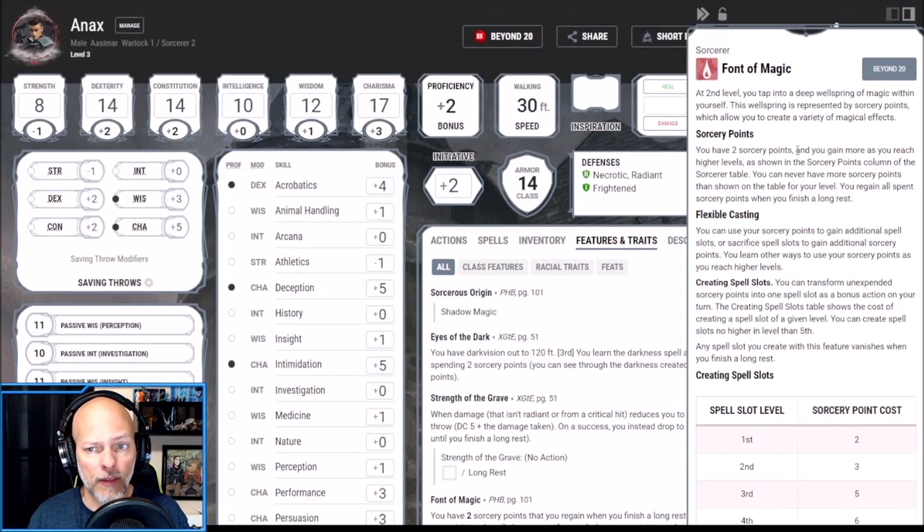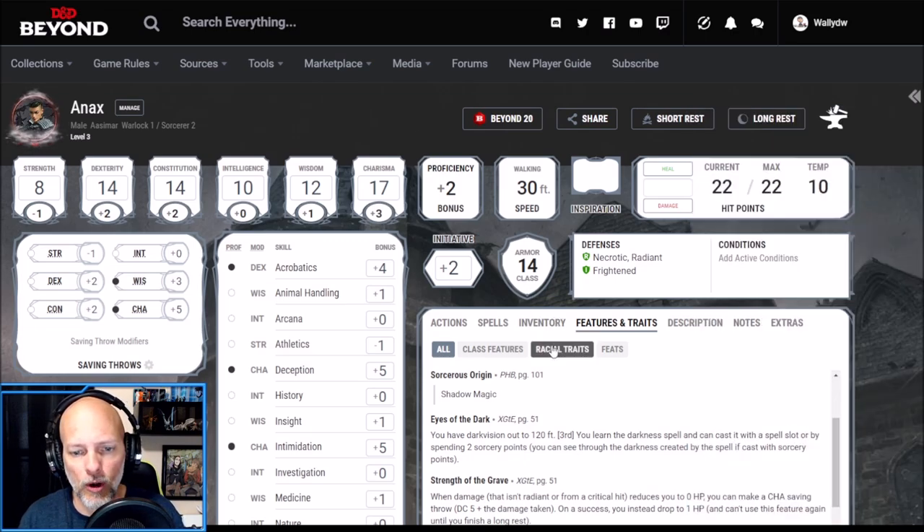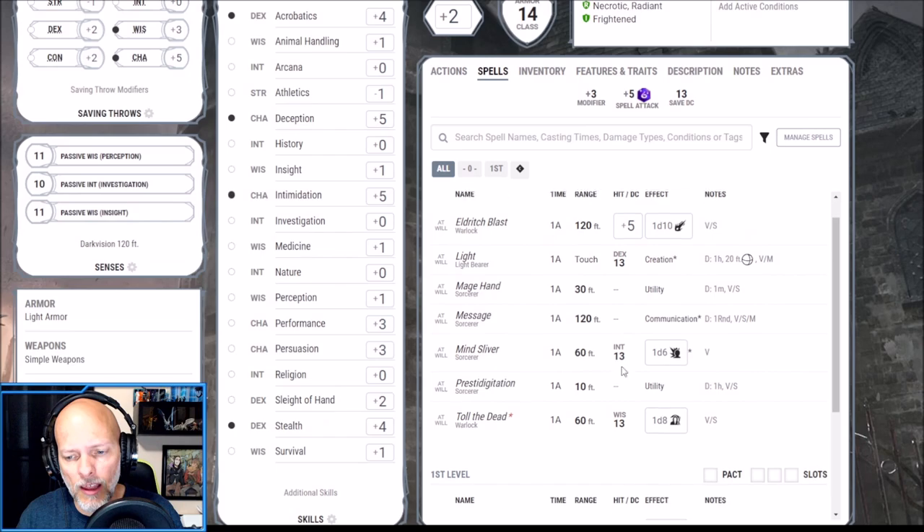There are optimized Warlock/Sorcerer builds called Sorlocks that use Font of Magic to generate multiple spell slots in large amounts, but that's not what we're exploring today. I go more for theme and fun builds rather than optimization. As a second level Sorcerer we have three first level spell slots that refill on a long rest, one pact spell slot from Warlock that refills on a short rest, and two sorcery points. If we've expended a Sorcerer spell slot, we can use those two sorcery points to get a first level slot back.